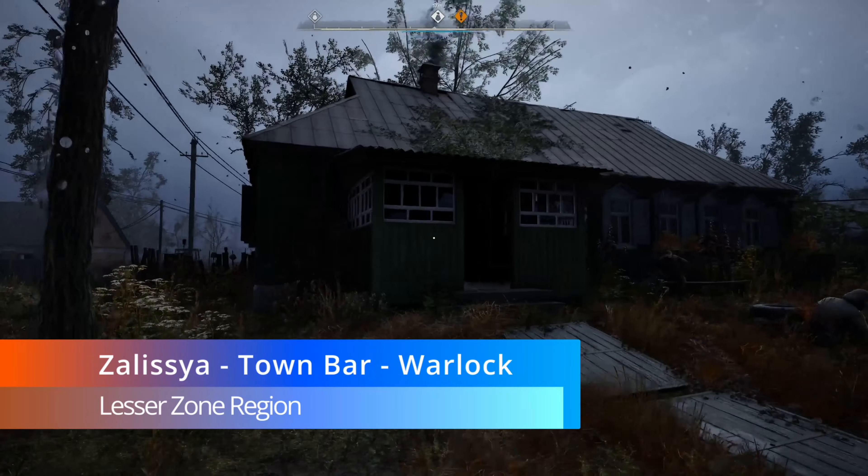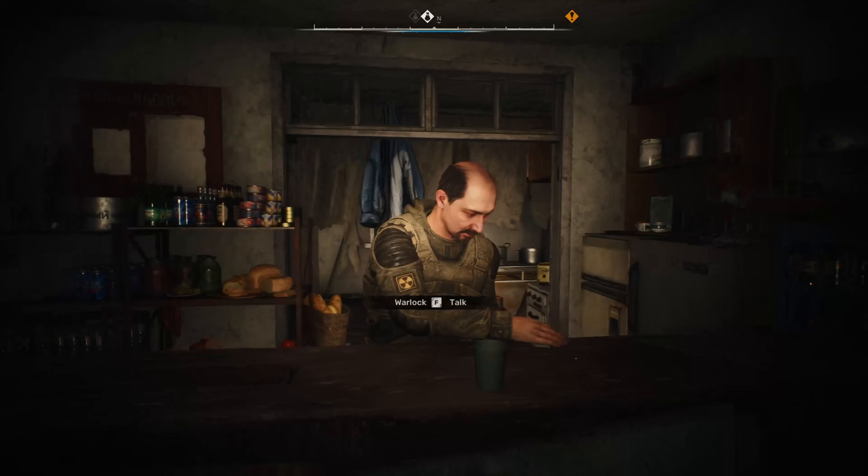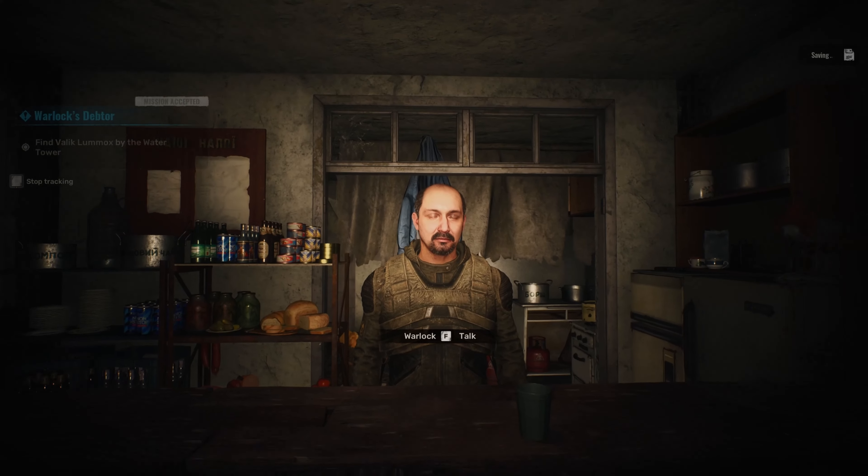Once you discover the town of Zilicia in the Lesser Zone, go to the bar and talk to Warlock. Ask him for a job and he will give you a quest called Warlock's Debtor.